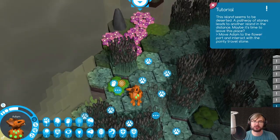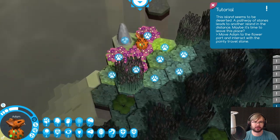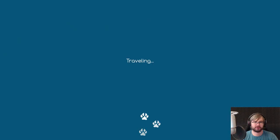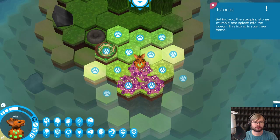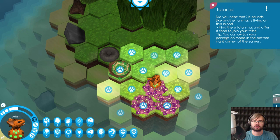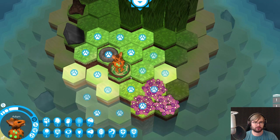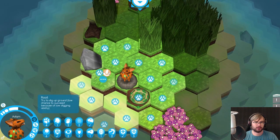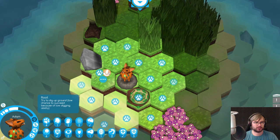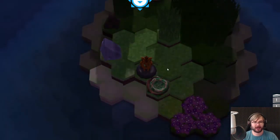There seems to be a deserted pathway with stones leading to another island. I can just get the hell away from here! Let's travel to another island - got some achievements. Now what will I find here? I cannot go back. I can finally find something useful. What is this? Try to dig the ground - chance to succeed depends on digging ability. That failed horribly.